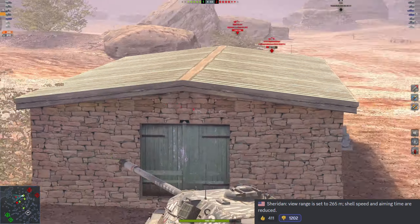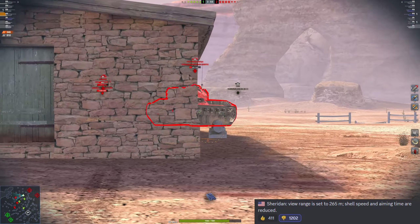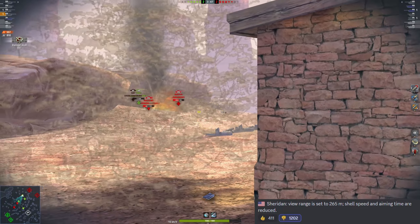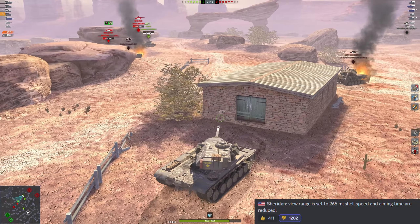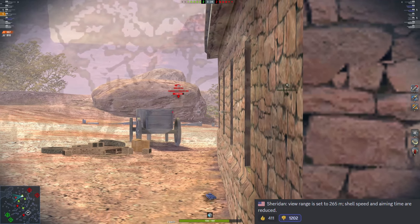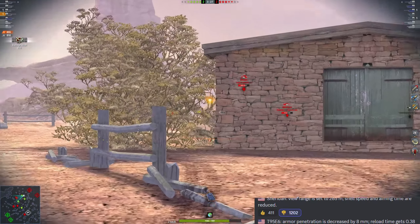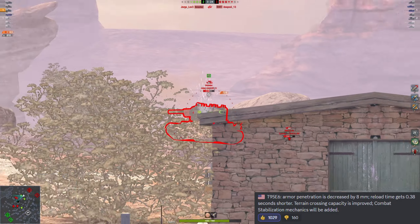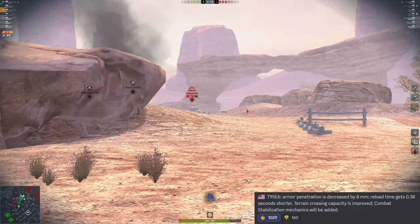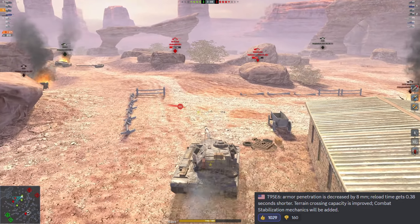Next is the T110E5. I have the T110E5, I've played it, and while I'm not very good in that particular tank, I do like the playstyle. I really do wish Wargaming would leave it alone, because over the past couple of years it has received balance changes probably three or four times. Either way, turret armor, terrain crossing capacity, and turret traverse speed are going to be improved. Turret armor for a T110E5 is pretty cool because it's a hull-down tank, and the traverse speed being improved means you'll be able to maintain more even speeds.